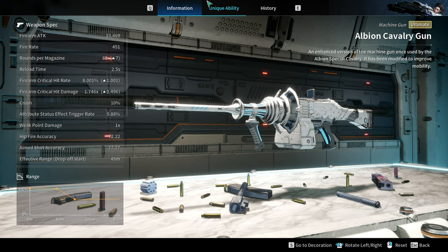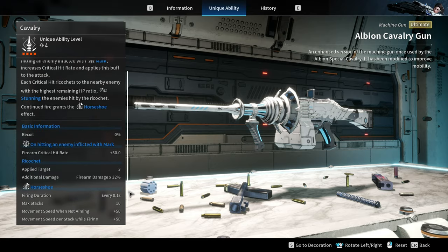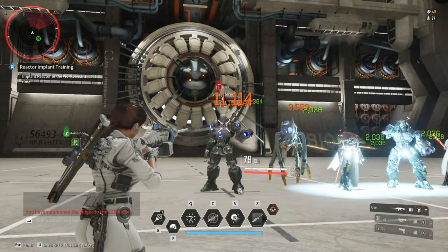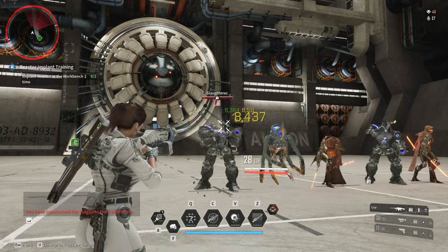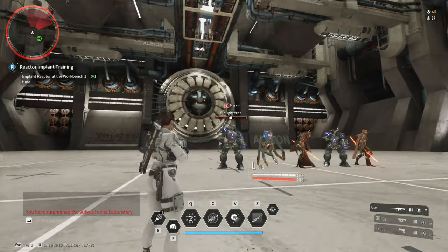For the Albion Cavalry, on hit it inflicts Mark on the enemy, and upon hitting an enemy inflicted with Mark, it increases firearm critical hit rate by 30%. Each critical hit also ricochets to nearby enemies and grants the Horseshoe buff, which increases movement speed while firing and movement speed while aiming down the sights.